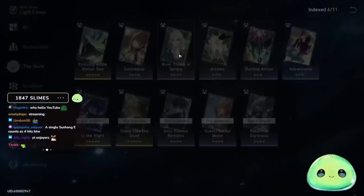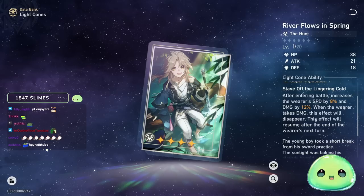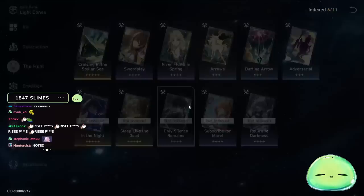Some honorable mentions: 'River Flows in Spring' — after entering battle, increases the wearer's speed by 8% and damage by 12%. However, whenever the wearer takes damage, the effect disappears and resumes after the end of the wearer's next turn. So as long as you're providing a shield in the team comp with Tzu Shang and making sure she doesn't take damage, you still benefit. This is still really good to run on her.